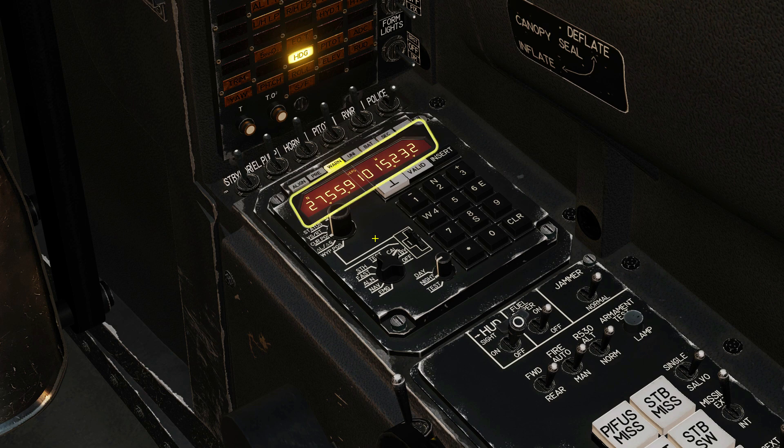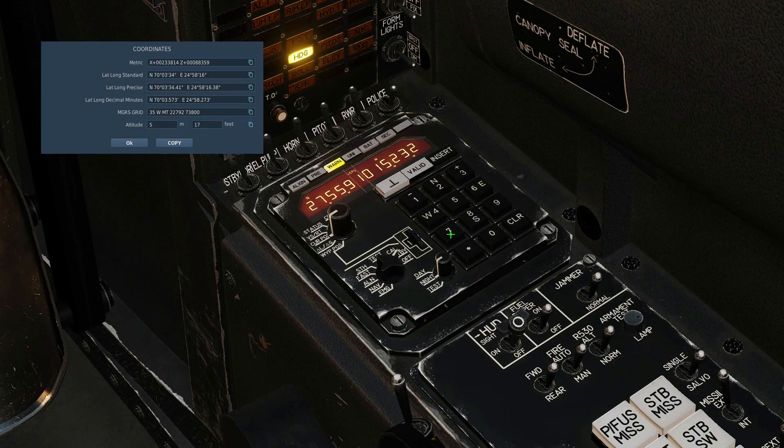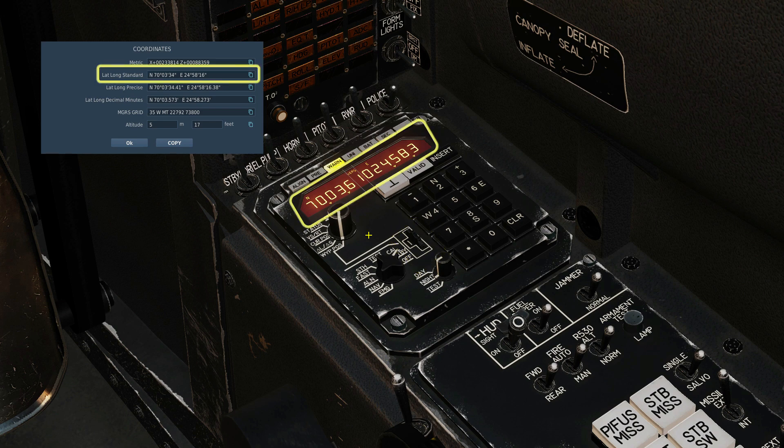Depending on your settings in the mission editor, this may or may not be correct. Bring up the F10 map to check — hold out and click on your own aircraft. Go back to the cockpit view and here we can see that our display position is incorrect. Set the display mode to waypoint position. Waypoint 1 should correspond to our starting point, but you can see that this is also incorrect.